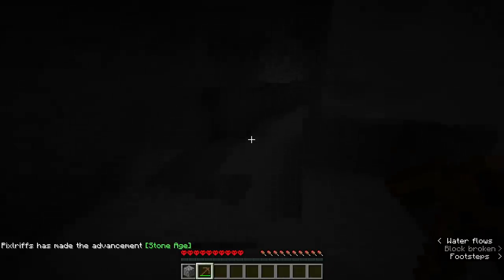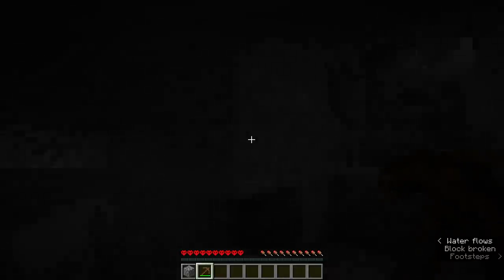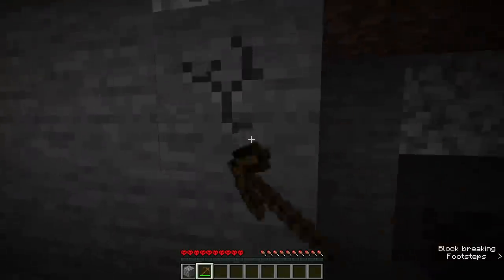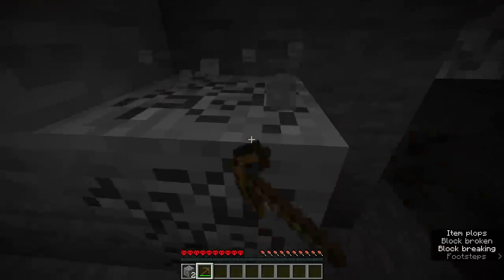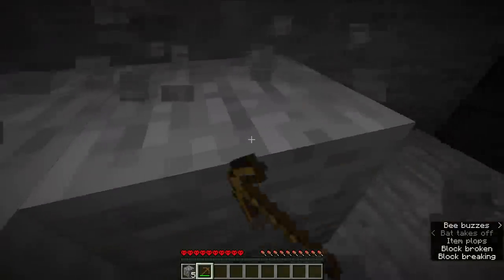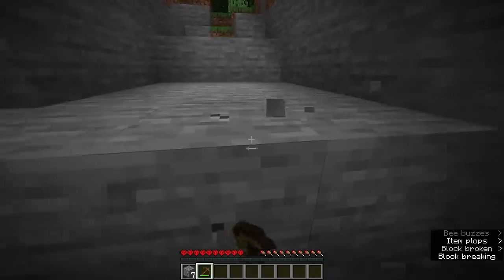Looks like we've got some iron there — fantastic. Let's see if there's any coal. Looks like a little bit of iron further up in this cave as well. We'll grab a little bit of stone from around the top of the cave here, hopefully uncover a little bit of coal, and make ourselves a stone pickaxe so we can get some of that iron.